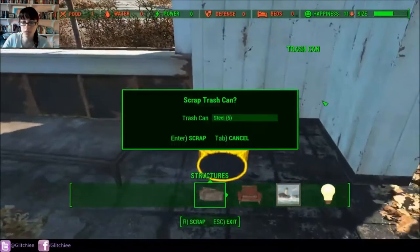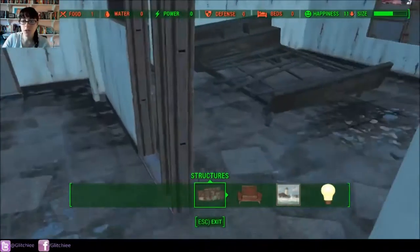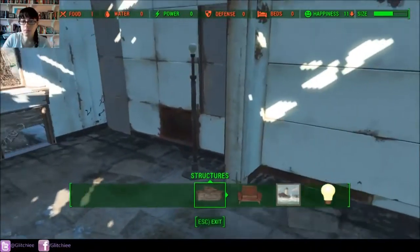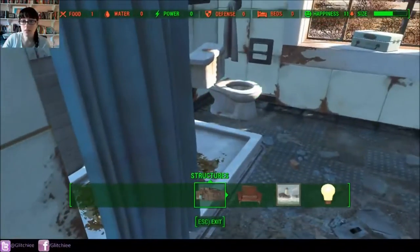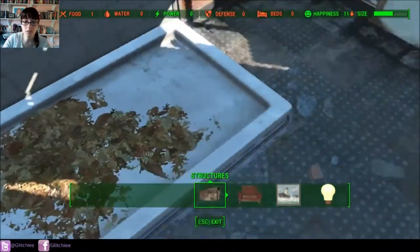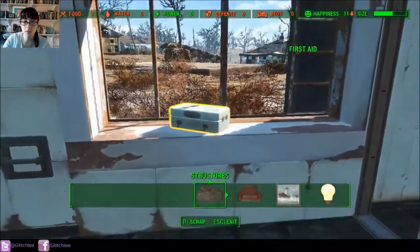We have a cigar — we can scrap it for cloth. Same thing with cigar boxes, cigarette boxes, loose cigarettes. You don't have to scrap everything; I'm just doing it to be a little OCD and build things how I want them to look.